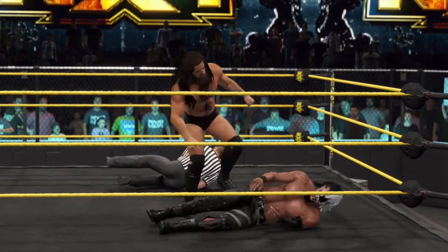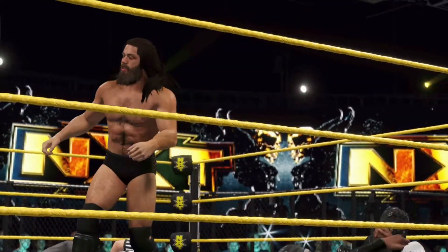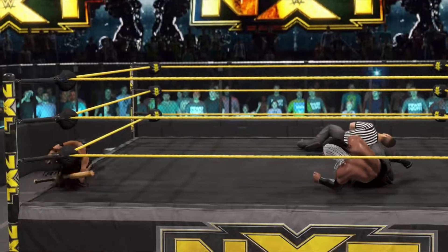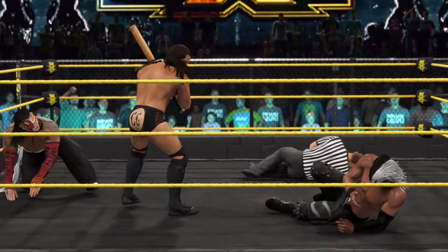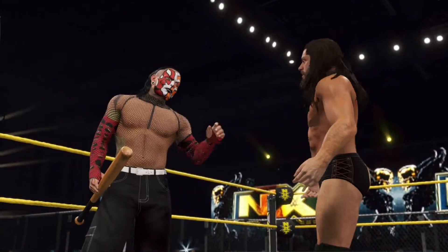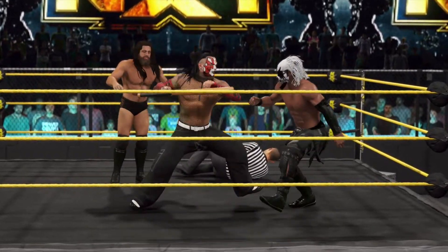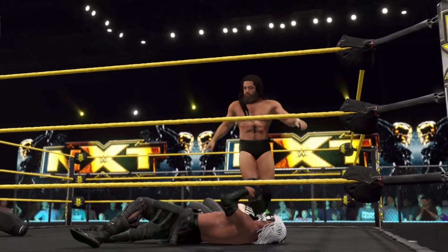One of the most annoying things about fighting on the outside in regular matches is having to stop the fight to break the 10-count. This wouldn't be so bad if the game didn't make you climb all the way into the ring just to climb all the way back out if you wanted to continue fighting on the outside. This breaks immersion and forces you to give up any advantage you had. Instead, we should be able to stand near the apron and get an option to break the 10-count with a quick roll-in/roll-out animation. It's a very small feature but it would be a welcomed addition.